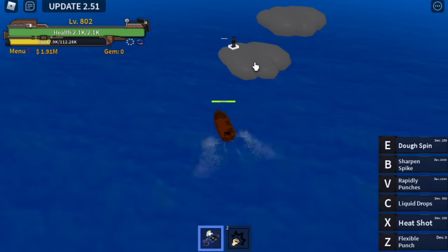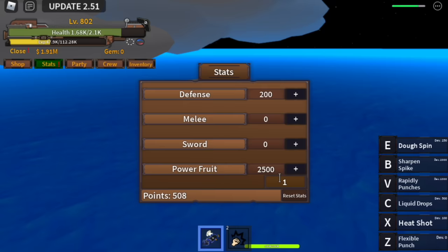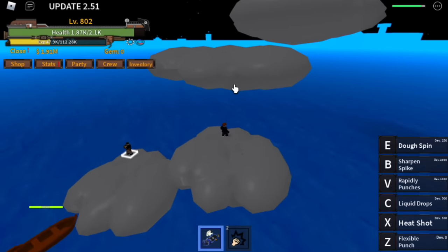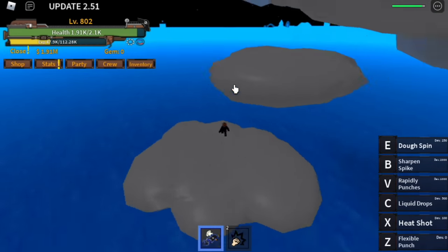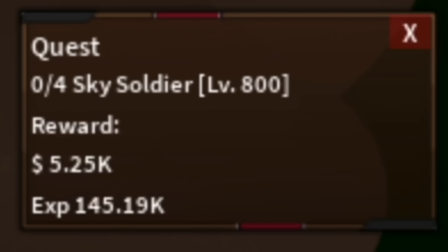At level 800, you can use your Sorrow to go into the clouds. Add 300 stat points to Melee for two sky jumps — that's enough. Grinding starts here on Sky Island with the Sky Soldier. Just use your B skill and that's it — one skill, one finished quest.